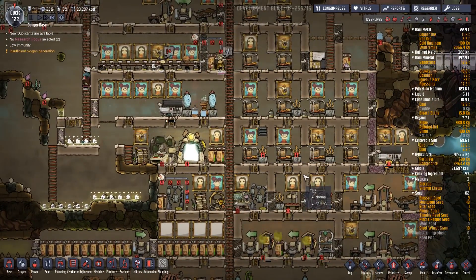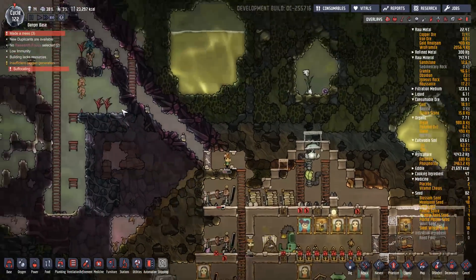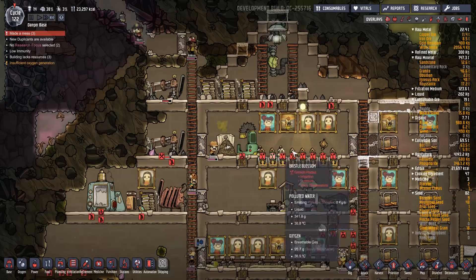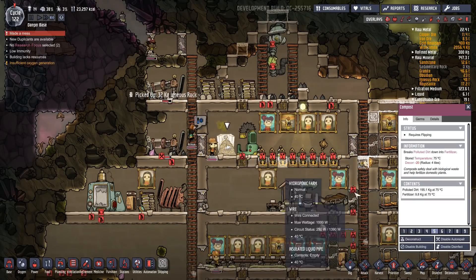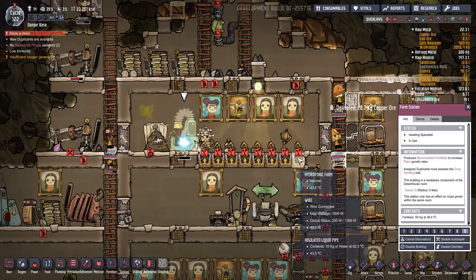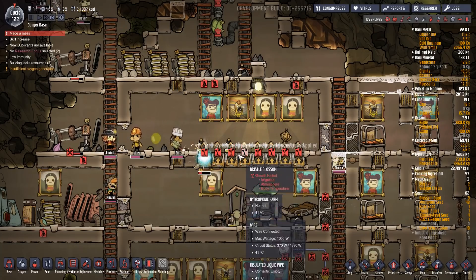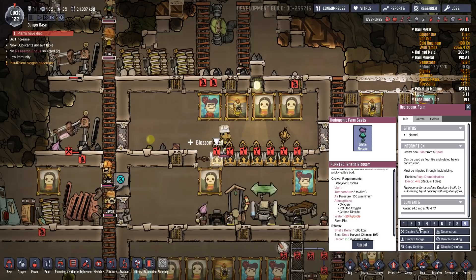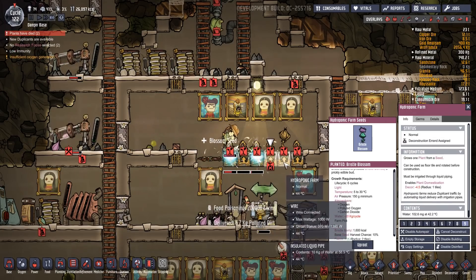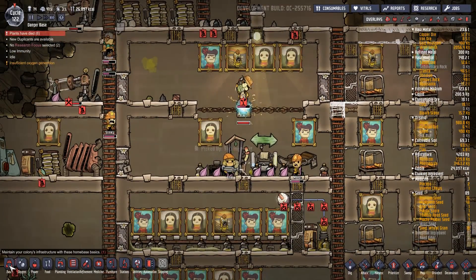We're getting the food back again. We're going to change this one back to lice loaf. They get too stressed going out here - I'm going to cancel picking all of that up. There's this up here that was going to be removed - that's going to be deconstructed, and that, and these. Are there wires or pipes behind there? There's wires and stuff. Let's tidy up this place up here - deconstruct, deconstruct, deconstruct.